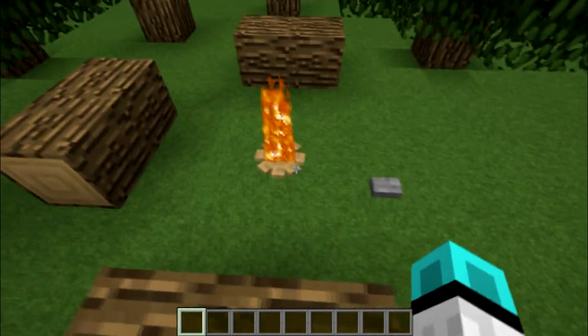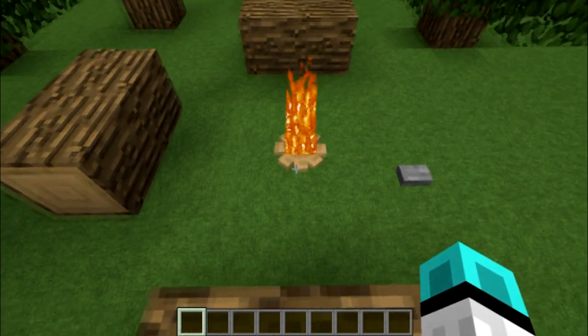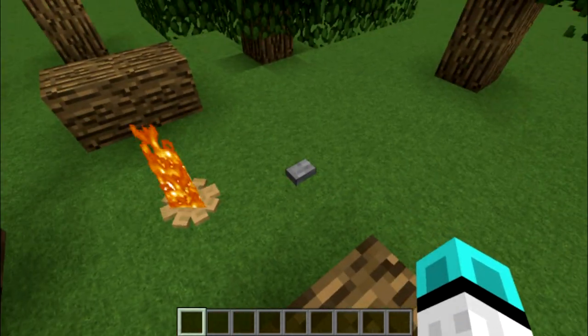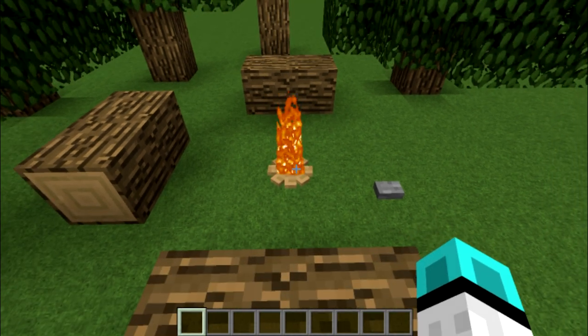Alright, so this campfire doesn't really emit light or anything, it doesn't burn anything, it's just for looks. It looks cool, it looks like there's wood down there, a little wood set in a ranged pile, and fire. And this button right here you can use to turn it off and to turn it on. But yeah, let's go ahead and get started with that.